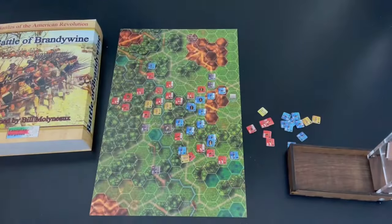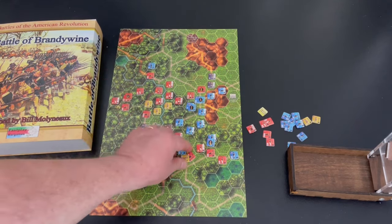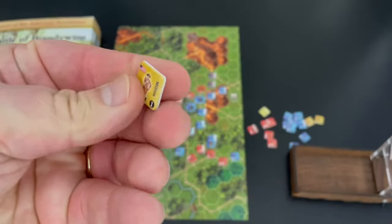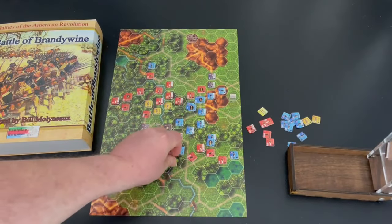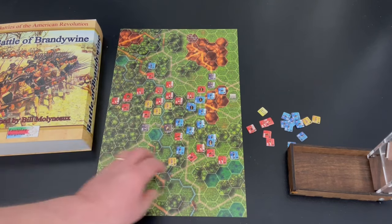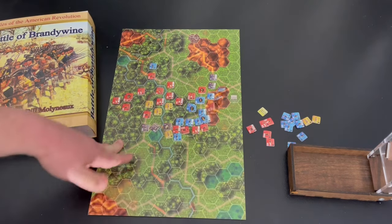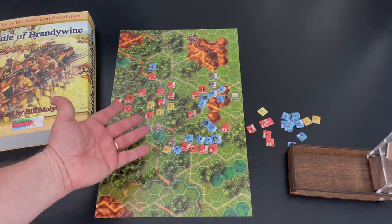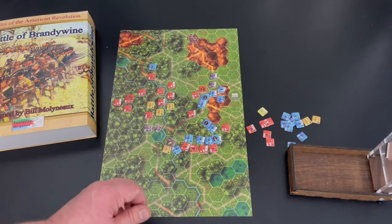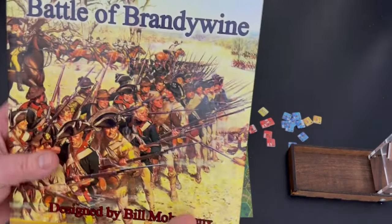I did like the counters — they were produced well, pre-rounded, though thin with a waxy feel you get from some magazine war games. After handling them for two or three games they're fine. I thought the map card was really nice — thick cardboard stock, single sided, very durable. The terrain looks fine, not amazing — it looks like clip art put together — but not terrible.